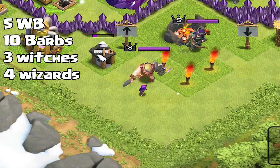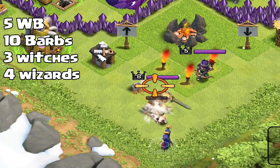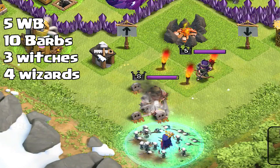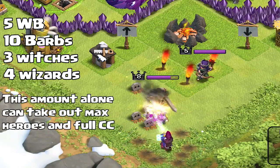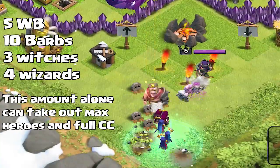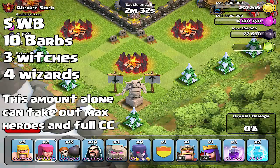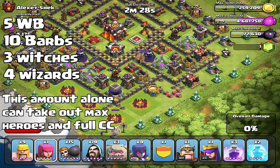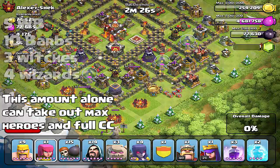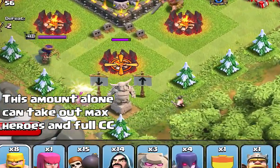We're using Heroes Away, and that comes with 10 barbarians, 5 wall breakers, 4 wizards, and 3 witches. Anything less than that and you have a generic product. If you have less than what's on the screen right now, you have a bad product. Make sure you have these troops before you attack. This combination does not require a clan castle — no golems, no spells, no heroes. Just follow the instructions and these troops alone can take out both heroes and their clan castle.